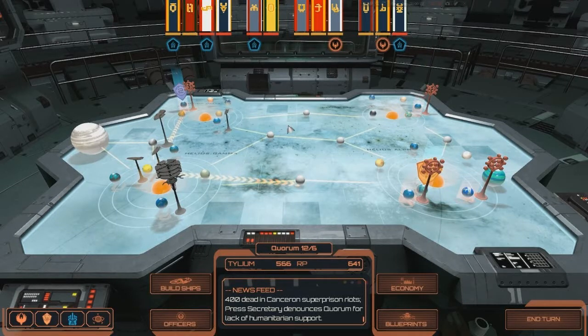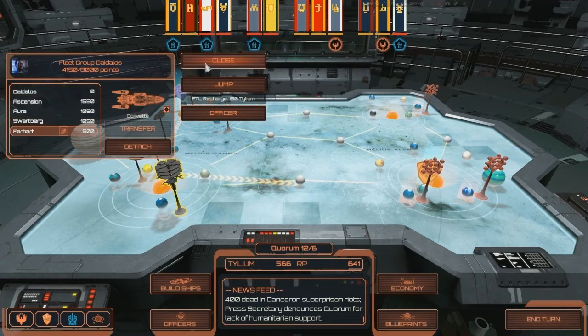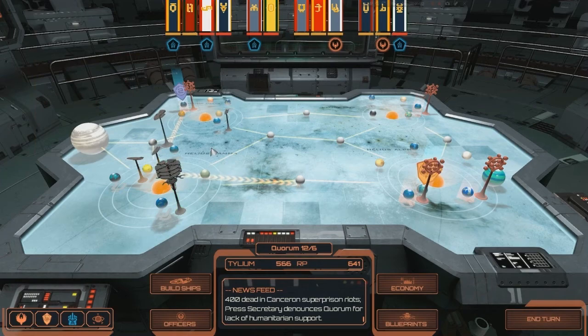Hello everybody and welcome back to Battlestar Galactica Deadlock. In the last episode we cleared out a Cylon fleet in the orbit of Scorpia and unfortunately lost the Quintesh, which was a Battlestar we had in Fleet Group Daedalus, bringing us down to one Battlestar, two Rangers, and only one Corvette, which has put Fleet Group Daedalus at a severe lack of ships.